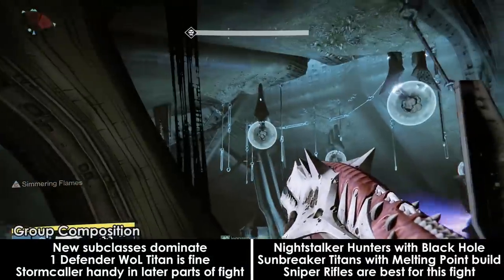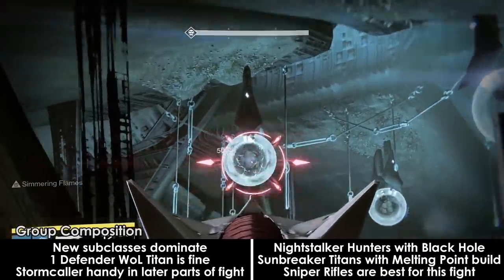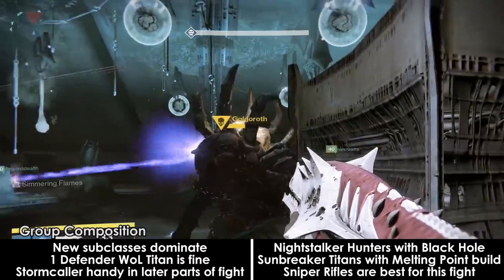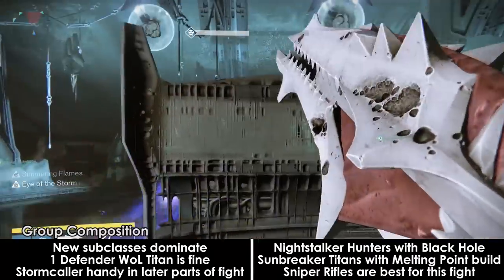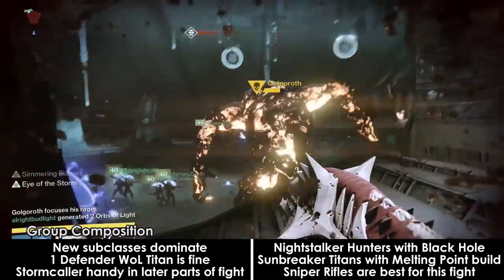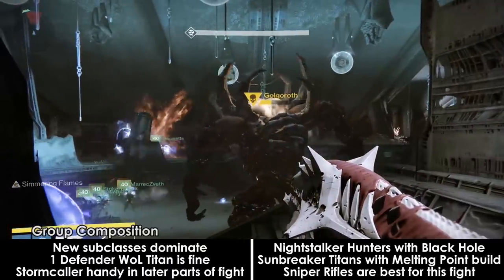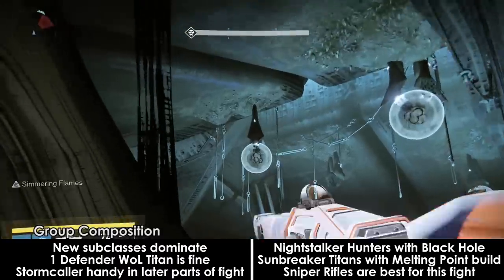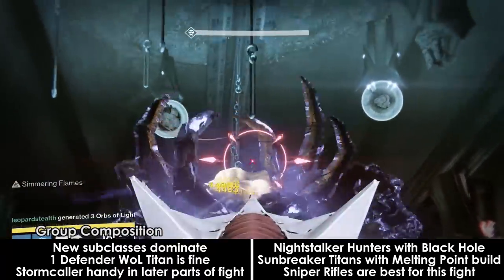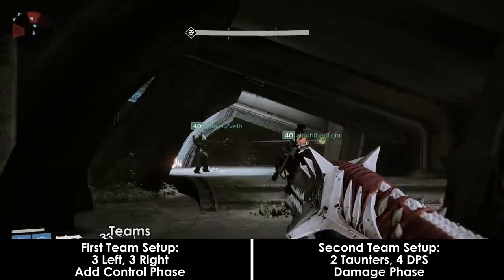For group composition, the new subclasses continue to shine as the ideal, along with weapons of light Defender Titans. Helm of Saint-14 is not 100% necessary but is always helpful. Stormcaller Warlocks can help in later stages of the fight with their Storm Trance ability. Sniper Rifles are overwhelmingly the best weapon for damage during this fight by significant margins, while heavy machine guns greatly outmatch rocket launchers.